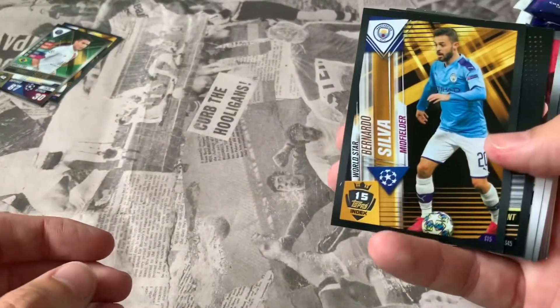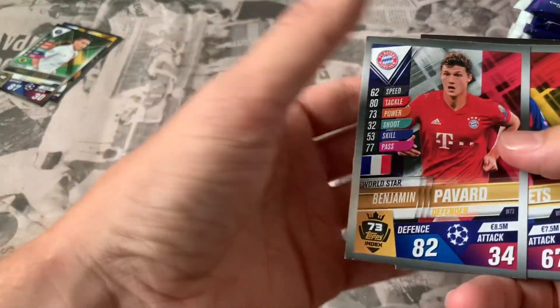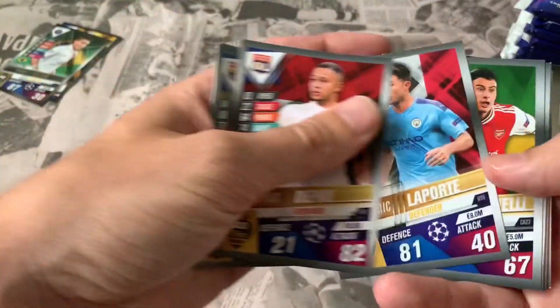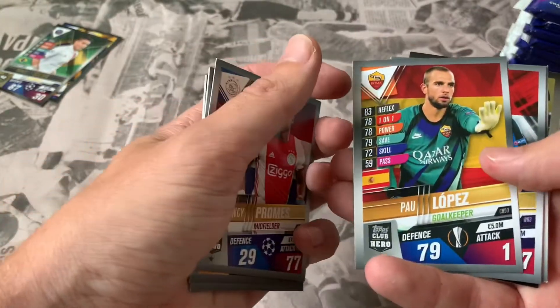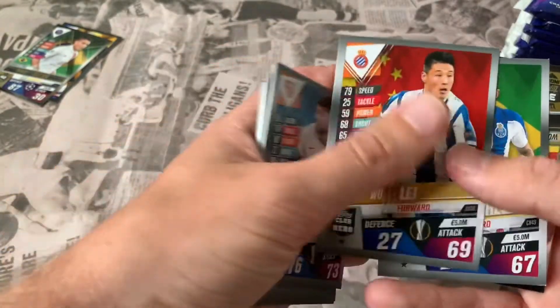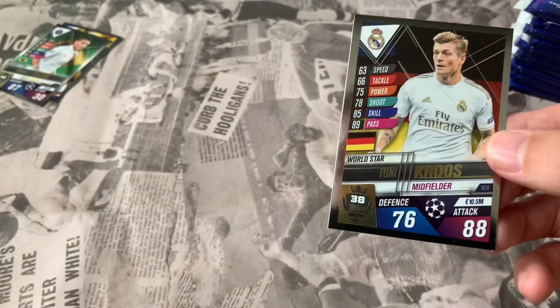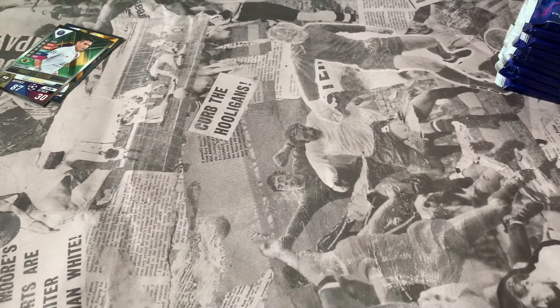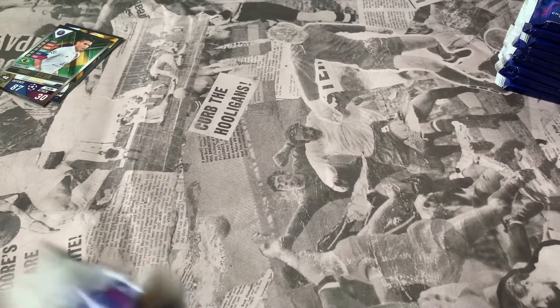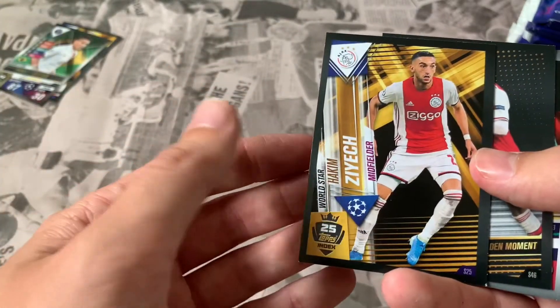Next pack: we've got a Bernardo Silva golden moment from the Europa League, Benjamin Pavard World Star, Sergio Busquets World Star, Memphis Depay, Laporte, Gabriel Martinelli, Toby Alderweireld, Quincy Promes, De Vrij again, Banega again, Woo Lee again and Suarez again - a running theme with these packs. Tony Kroos World Star as the insert. That's three packs in a row now with those same cards. I may be sending an email to Topps to see what's going on.